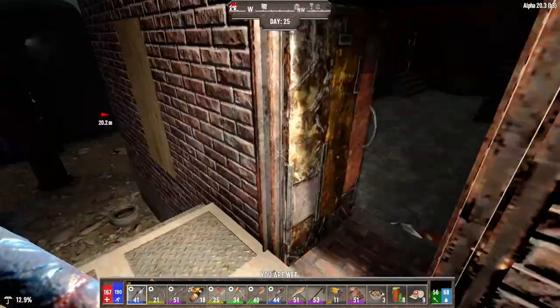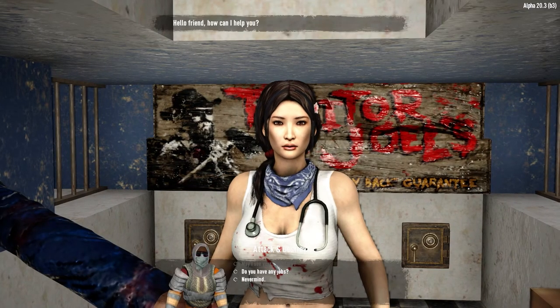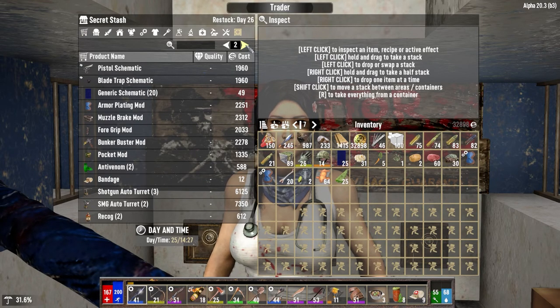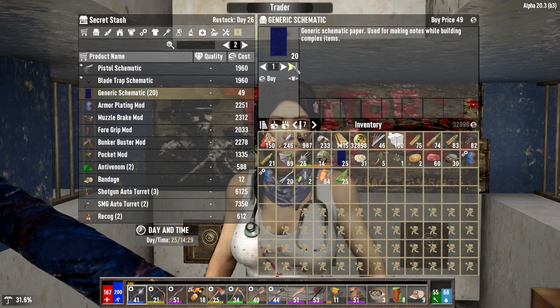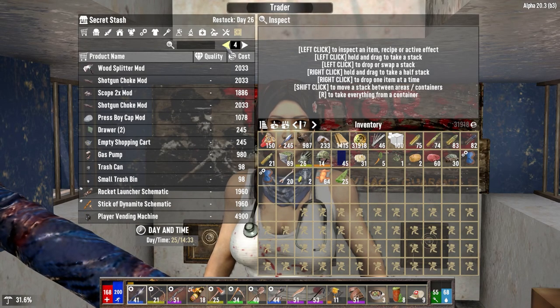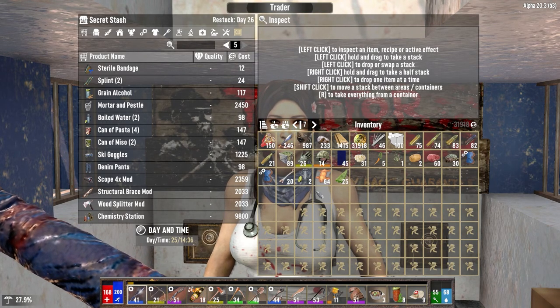Let's go into the trader, sell off a few things, then head back to the house. Before we do that, we're going to sell these off because we're going to make the improved versions. I'm going to take all your schematics because we're going to use them. Bandages we can make at home. I wonder if we should make a rocket launcher — it's pricey for ammo but it does good damage.